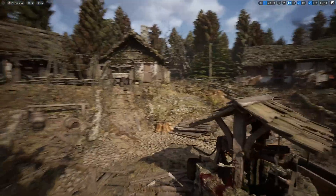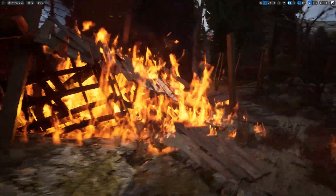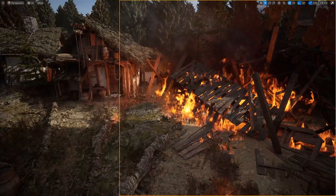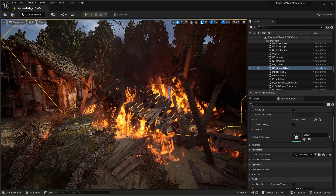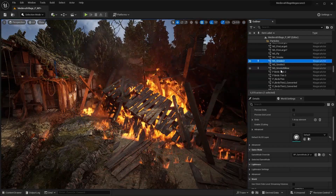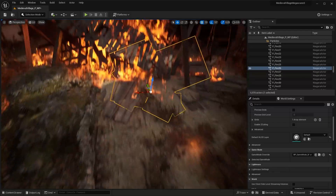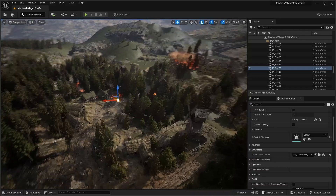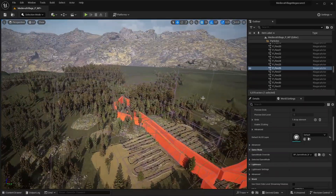Here's the fire — I'm still not sure why it was looking purple when we were testing it out. But I love the fire effects and the particle effects. These are all Niagara systems for the fire. Let me zoom out and give you a good idea of how big the map is — the playable section is quite decent in size.